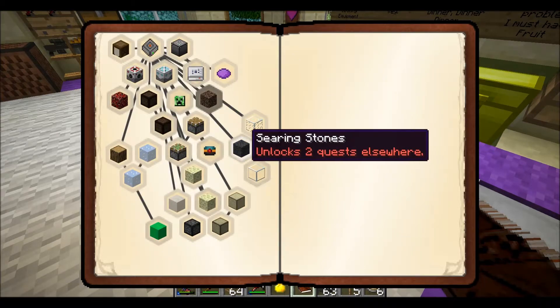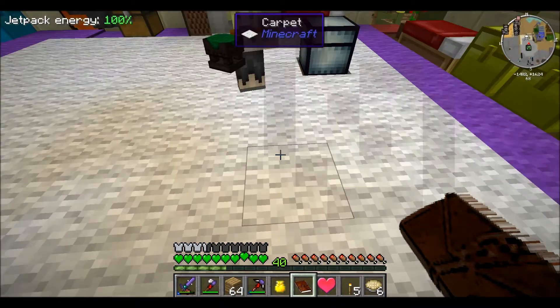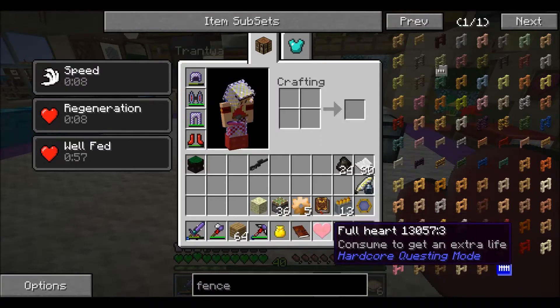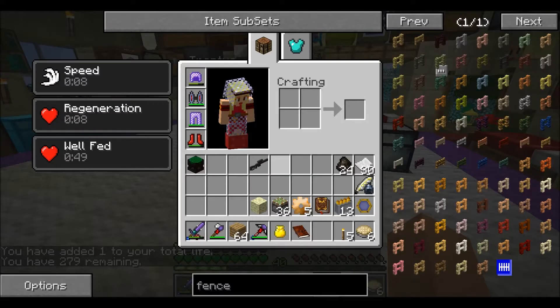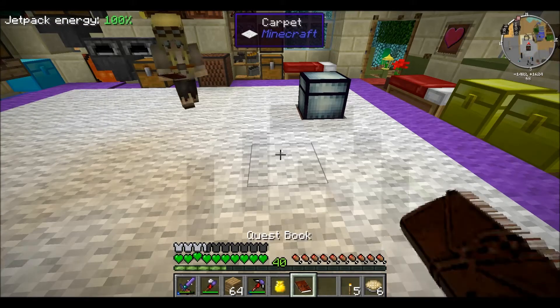First one is seared stone. I've got the high oven making some seared stone — I've got 63 in my inventory, need 64. Done! And we get a heart — there we go. I think it's a good heart. 279... right, 280. Let's get the other bits done.